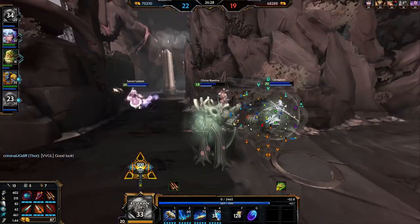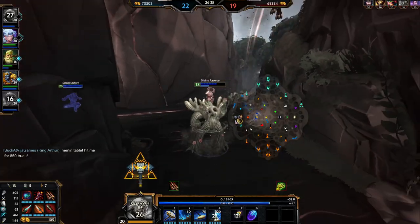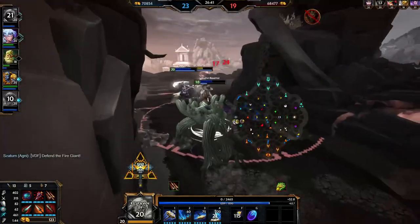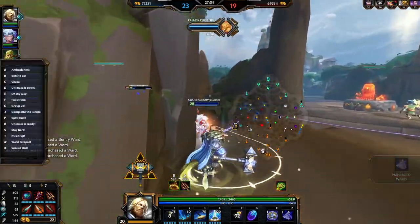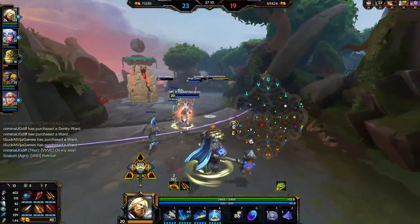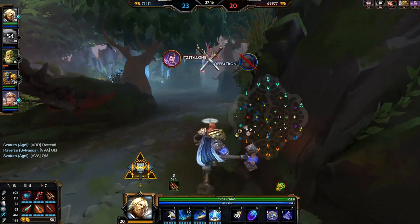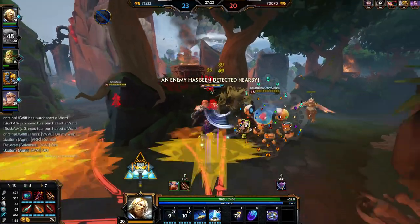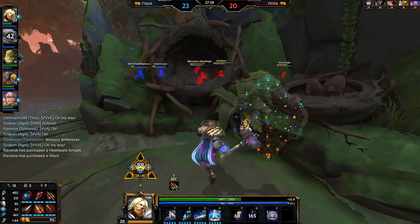Luckily the enemy team was inting even harder and threw right back. Awelix had a bit of an 'oh no' moment jumping into three people — not sure what crossed his mind, but we'll take it. Now they can't do Fire Giant since our Arthur is spawning and their ADC is dead. You can see on the map Guan ulted to engage, but our team was actually completely safe until Tsukuyomi decided to ult back in. Both teams inting back and forth is typical for a ranked conquest game. I looked for some poke, which was kinda silly — I had to beads the Geb ult to escape, but at least I lived. Awelix and I took about the same amount of damage, and he would have taken a lot more if not for the Heroism shield.